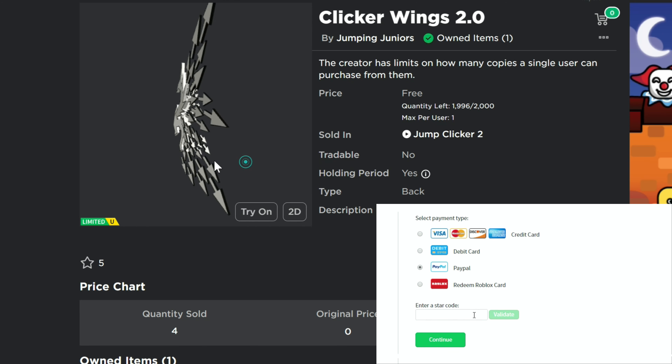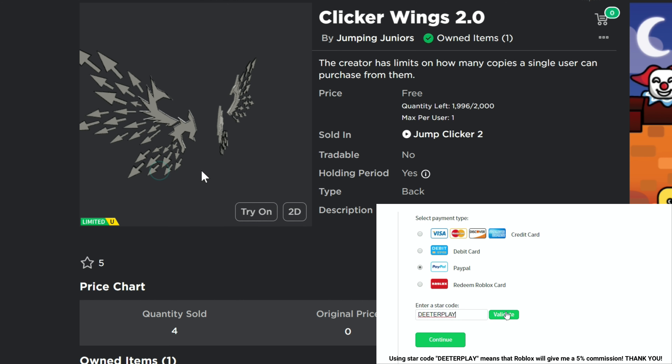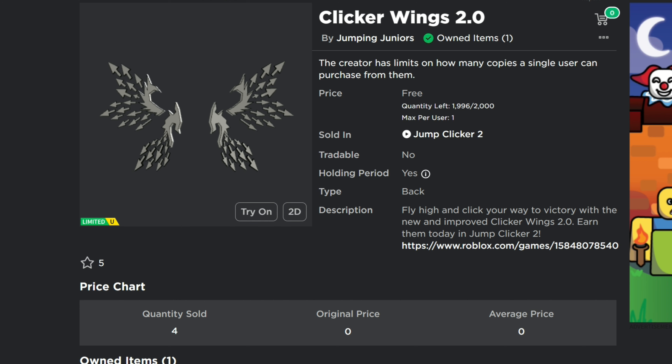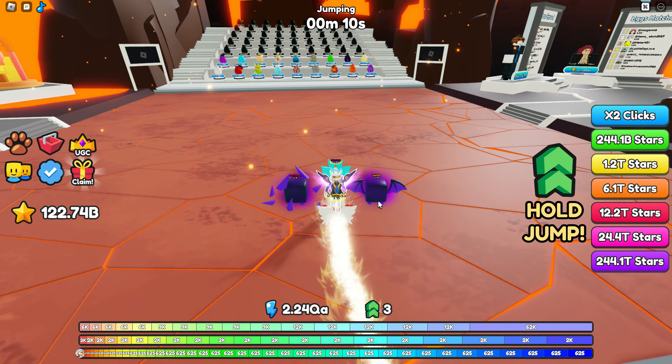We've got a free limited UGC item right here — the Clicker Wings 2.0. You probably remember the 1.0 version from Jump Clicker 1. This one is in Jump Clicker 2, with about 2,000 available to get. I've got a link to the game in the description of the video.